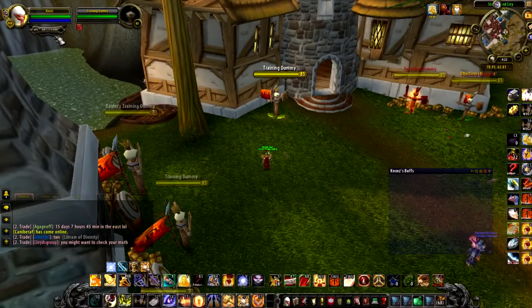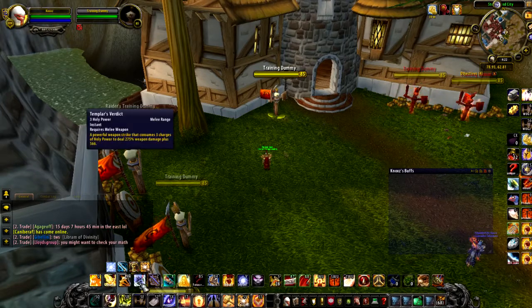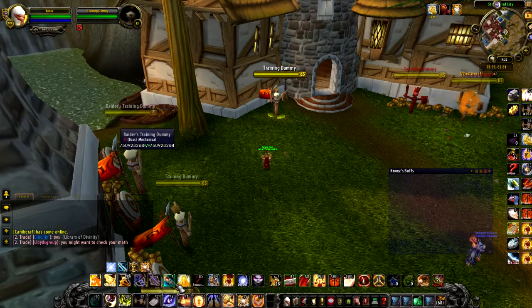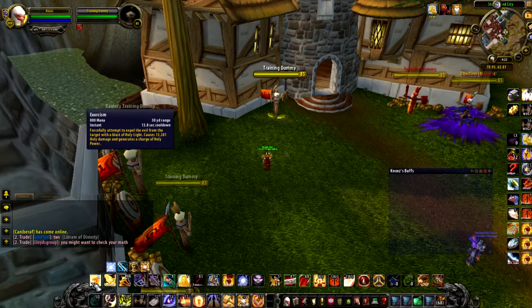Now you'll be sitting at 5 Holy Power — that gives you enough time to do Templar's Verdict — and then you'll be sitting at 2 Holy Power. Then you hit Crusader Strike which will bring you to 3 Holy Power, then you do another Templar's Verdict. Now by this time, even though you have not gotten an Art of War proc, Exorcism will be off cooldown, and you'll be at 0 Holy Power.